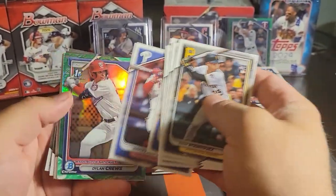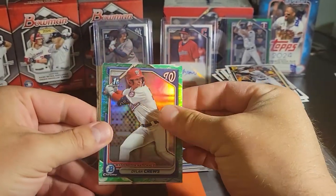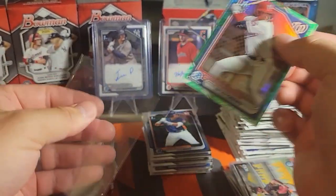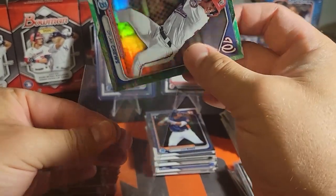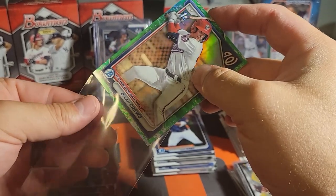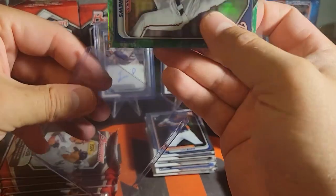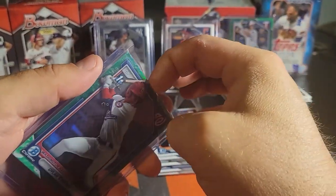I haven't seen an Elly yet — I'd like to see one. Oh there we go — Dylan Cruz on the lunar Bowman First! That's big time. We will take that all day long. I've got to say, Bowman blasters — not a bad way to go, at least for me. Can't argue with the results of these six blasters I've had to open.